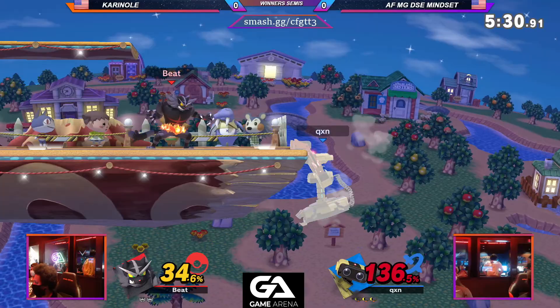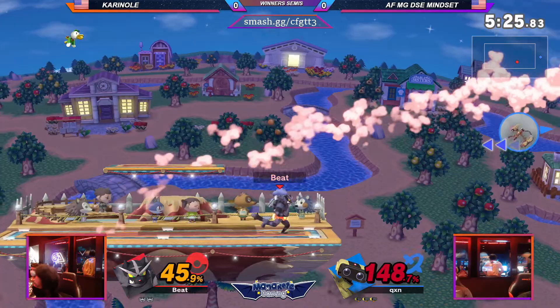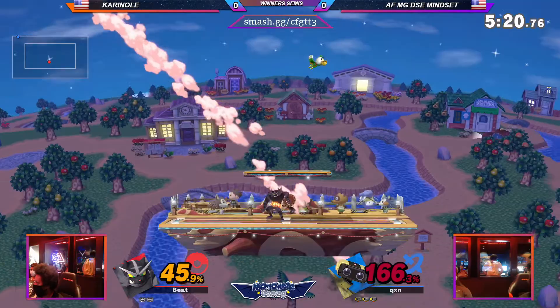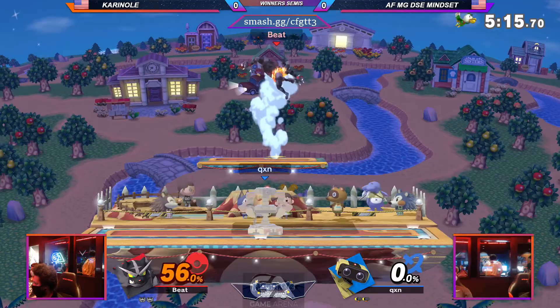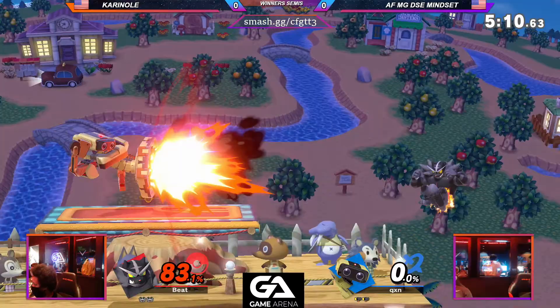He's done that like twice now. Gets stage control back — as I jinxed myself there, but you know, it goes. I knew he was going for the nair, but not expected. The bash attack option select technically — that catches the gyro and stuff. Almost going into the gyro; don't know if that was the intention, but it would have been interesting to have seen.